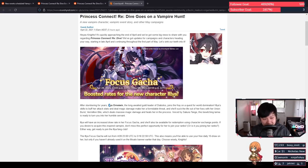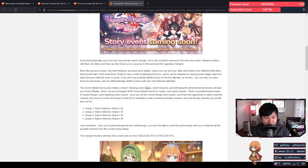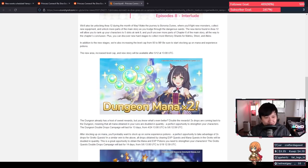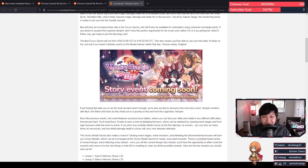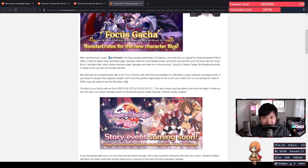Coming back on track, we're essentially getting Ilya herself as well as the event finally, which is awesome, and I think we also have some new game updates which is very interesting. Following on from that we also have two times dungeon mana and the grotto quest, so I'll run through each of these and give my thoughts.